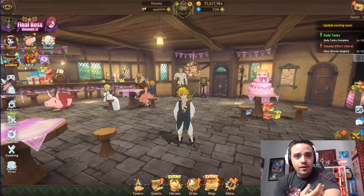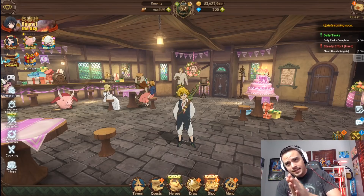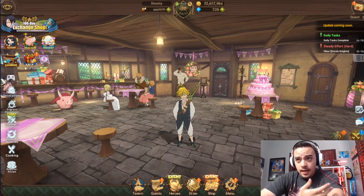Yo guys, Dimani here with another video on 7 Deadly Sins Grand Cross. Today's the day we got a brand new unit - Blue Lilia, the good Lilia, that just dropped on the global side of the game.